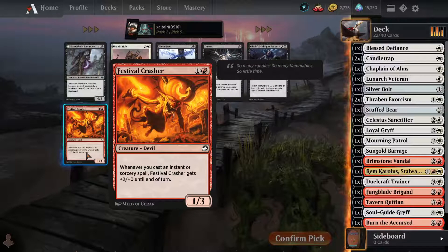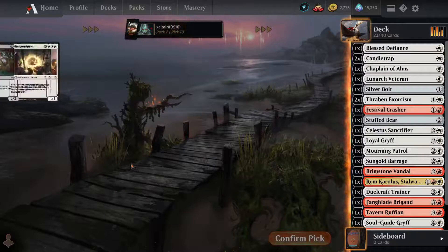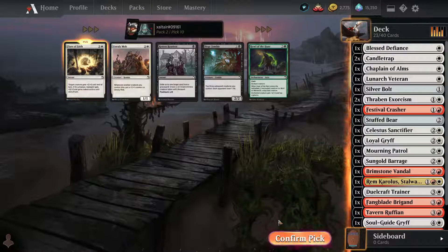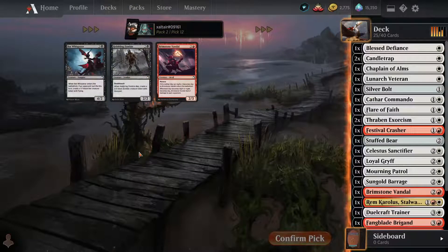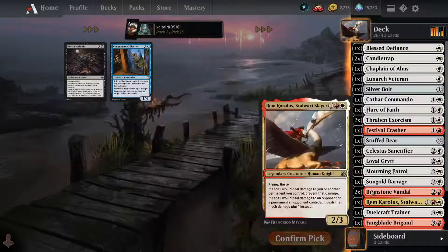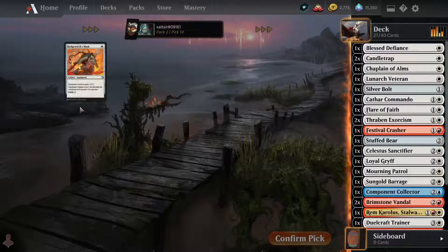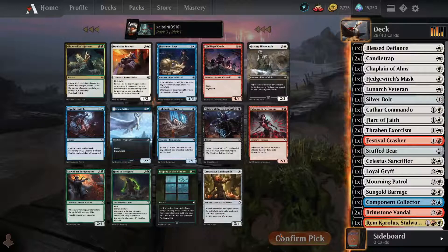Take the candle trap — we have two candle traps. Let's take the Stuffy Bear. This two-drop, I think this guy is a little bit better. Take the bomb spell over the other two-drop. The commando is very good and the vandal is playable — three mana, 2/3 with menace that does something on top, definitely playable. No more bombs for us although we do have a second one of him.